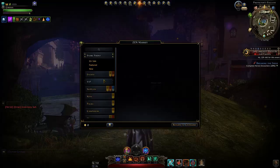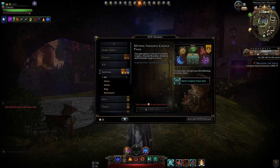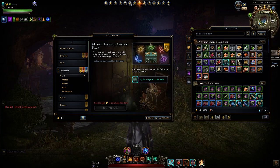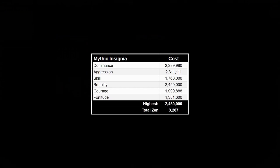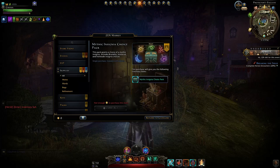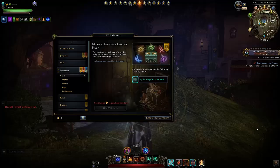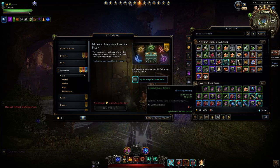Moving on to the Mount Insignia Choice Pack — this is actually pretty good value. It goes for 2,000 Zen, but you can get a 20% discount using Celestial bags, so make sure you're saving those and opening them for the coupon. Even at full price, when we check the prices of those insignias, the pack is valued at over 3,200 Zen based on the direct conversion of 1 Zen equals 750 astral diamonds via the Zen exchange. So it is a very good deal, and with the 20% discount you reduce the price even further.